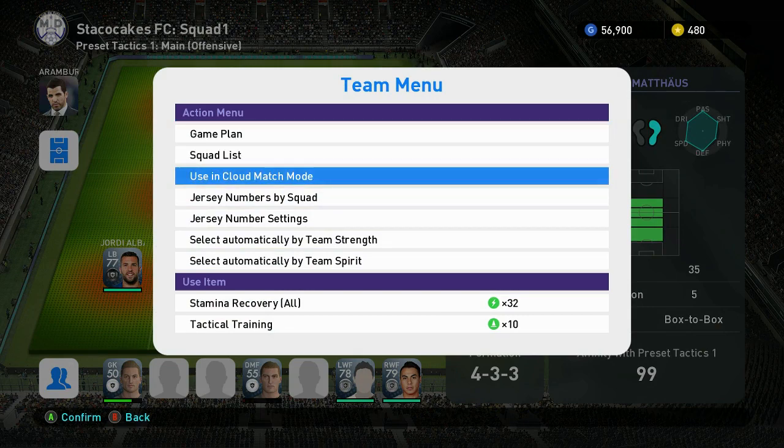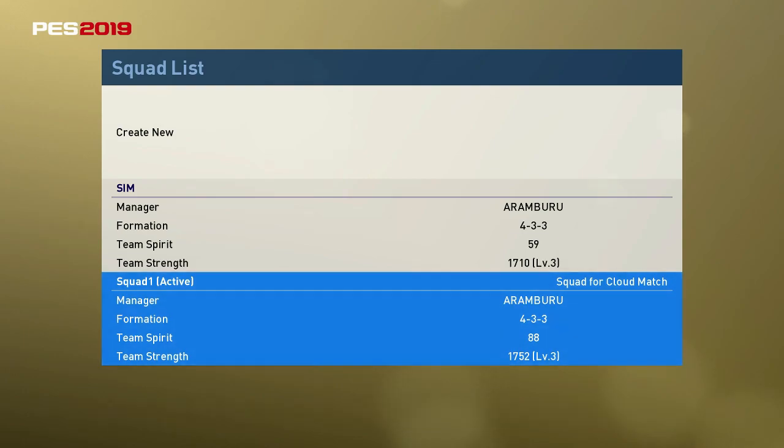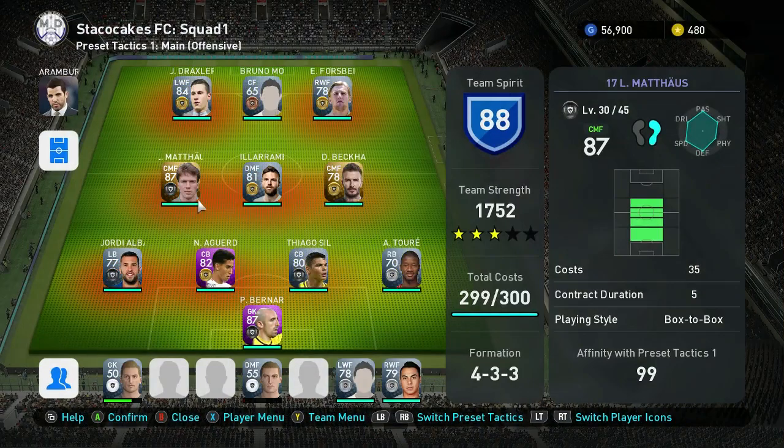Also, set Cloud Match Mode — you want to set one of your teams here; I just put my best one. This makes it so that other players use your team when they're doing their sim games. You might play my Stacco Cakes team if you're playing those games. I set my main team as the cloud team. Once in a while when you log in you'll get a notification showing how your cloud team did — wins and losses against people — and you actually get some coins out of that. It's not that much, but every coin helps.